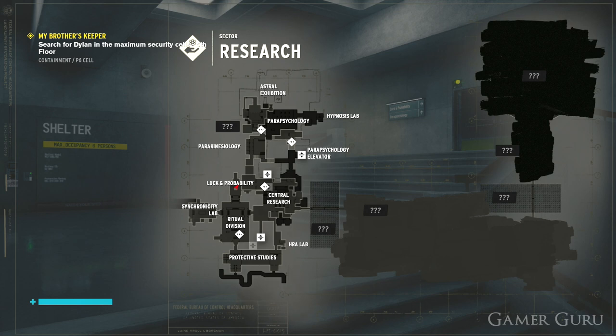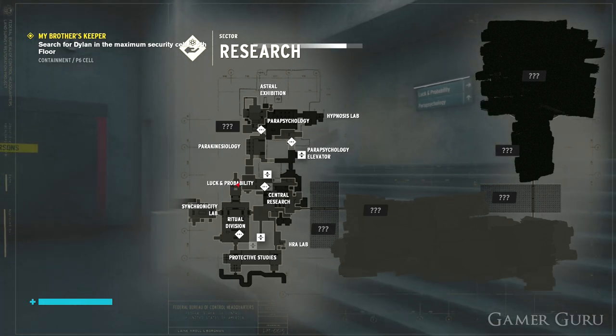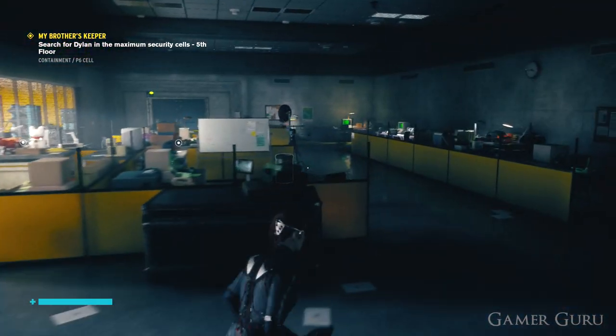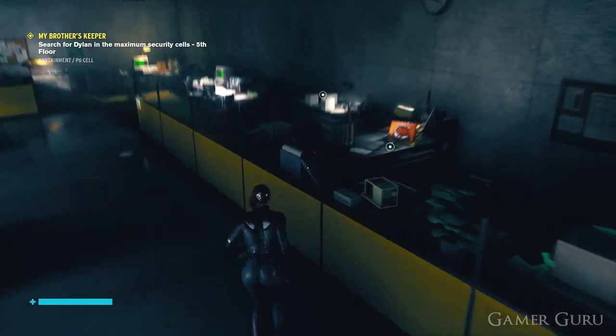Once we have clearance level 5 we want to return to the lock and probabilities room. This is the room where we had our first encounter with the NPC named Marshall. At this point in the game you should have already unlocked at least one of the control points nearby to teleport to.